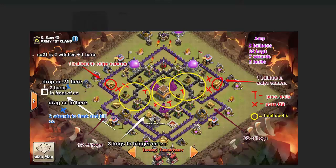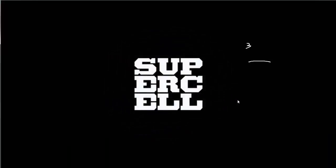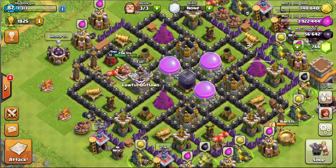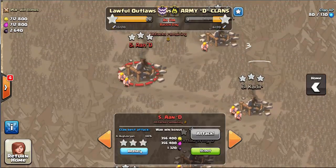Since we had scouted out the base right at the beginning of the war, we knew none of their bases had clan castle troops. So I was able to alter my army a little bit — I knew I didn't need the barbs, and I actually added another balloon, maybe a hog and another wizard, something like that. Anyway, let's go look at the attack and see how that plays out. My game has to refresh because I was off for so long, so give me time to load the game and then we'll go into the battle and see how it played out.